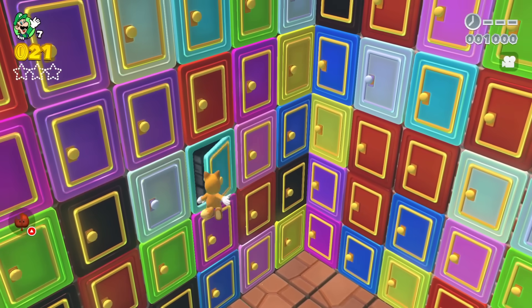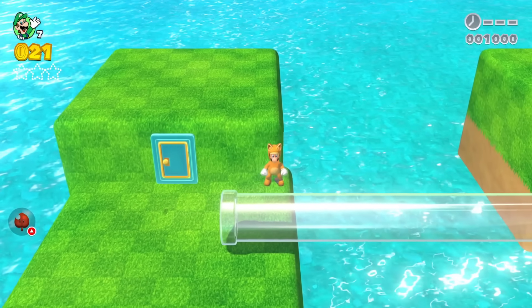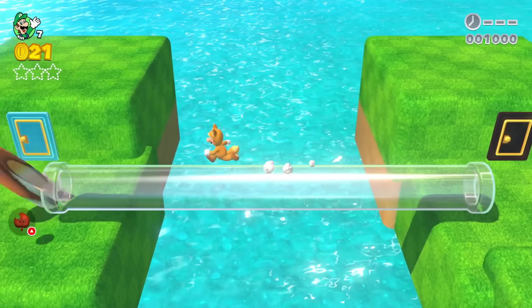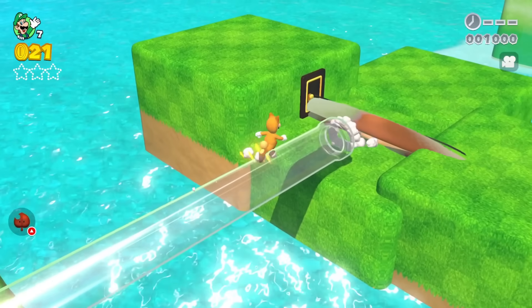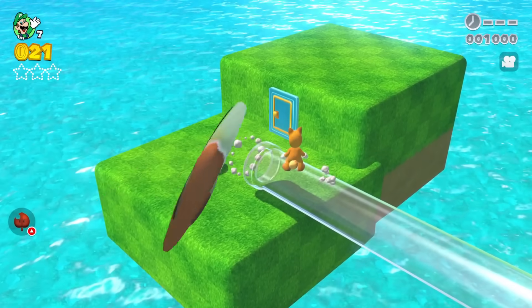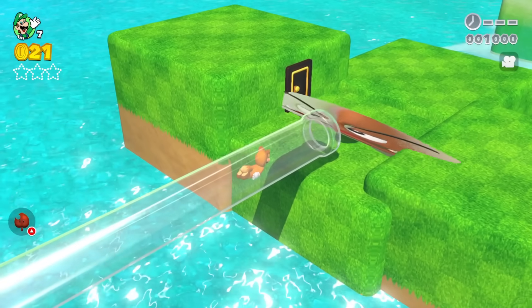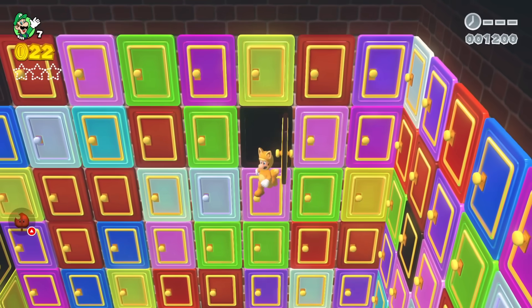Luigi goes into the cyan door on the left, and that brings him to a grassy area. He jumps up on top of a clear pipe and sees a very wide Goomba. It's always fantastic to see wide Goombas going through clear pipes — one of the first mods ever made in Super Mario 3D World. Luigi hops in after the wide Goomba, they collide inside the pipe, the Goomba is defeated, and Luigi gets a coin. He then goes through the black door and reaches the fourth floor.